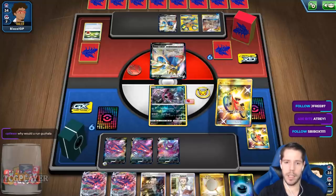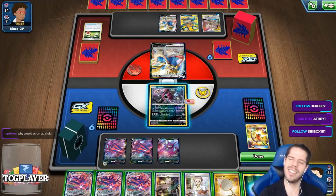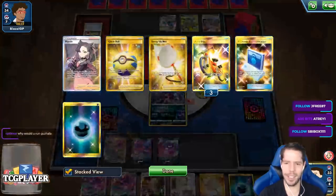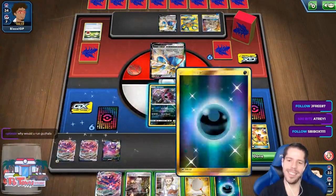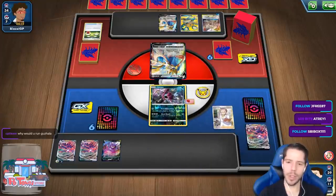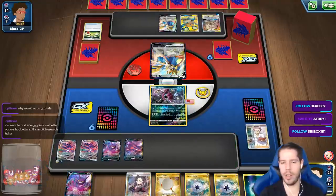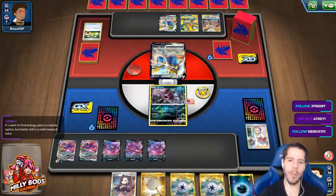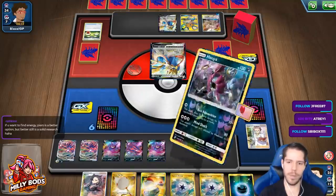I definitely think I should discard the VMAX — I meant to click on the Poké Communication. All these mistakes. I meant to grab the Pokécom, then search back and grab an Acro Bike to draw more cards. Because now I'm one damage short — yep, one damage short.